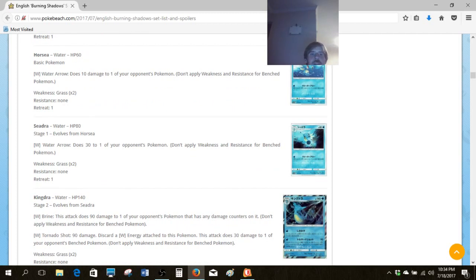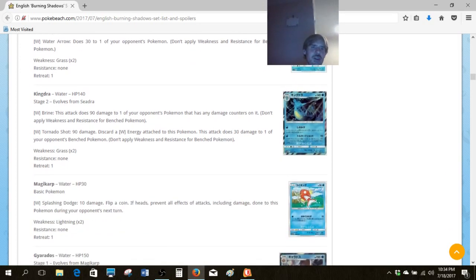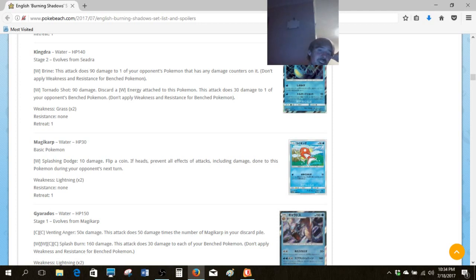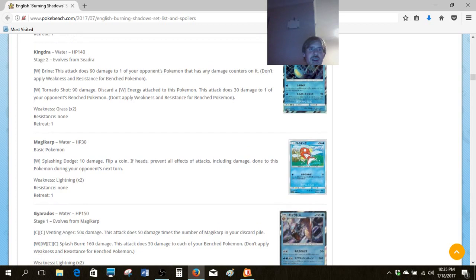Moving right on, we have the Horsea and Seadra family — pretty decent pre-evolutions for Kingdra, but nothing to write home about in and of themselves. For Kingdra, we've got Brine, which does a clean 90 to any of your opponent's Pokemon with damage counters, so that's actually pretty efficient. Unfortunately, we're in a spot where 140 HP is getting progressively worse nowadays — I know that sounds crazy, but that's where we're at.